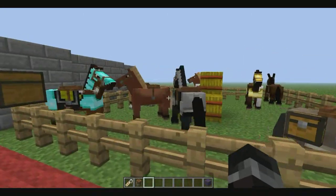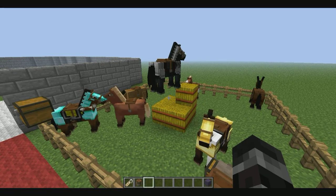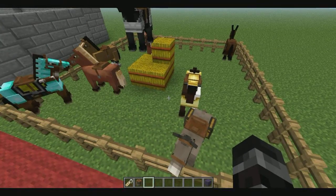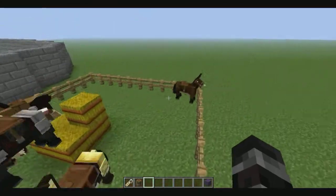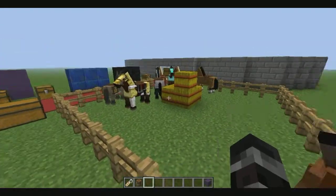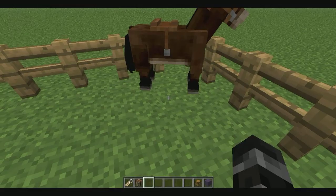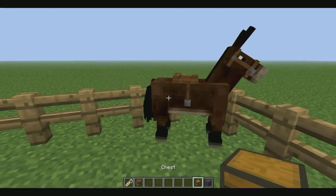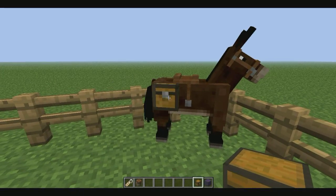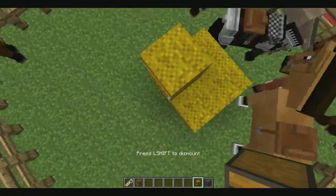As you can see there are a bunch of different types of horses — I believe there are 35 different breeds. Two of the non-horse variants are the donkey and the mule. The mule is a mix between the horse and the donkey. They're pretty cool looking. You can use mules and donkeys as transport — if you right-click with a chest in your hand it will attach to the mule or donkey. It does not work on regular horses.